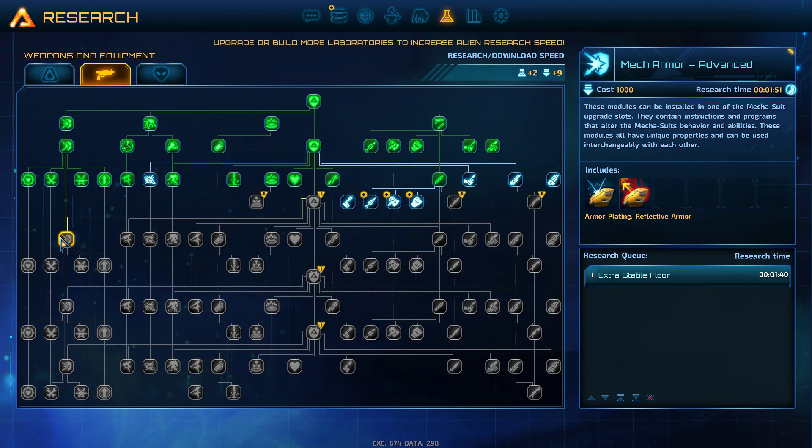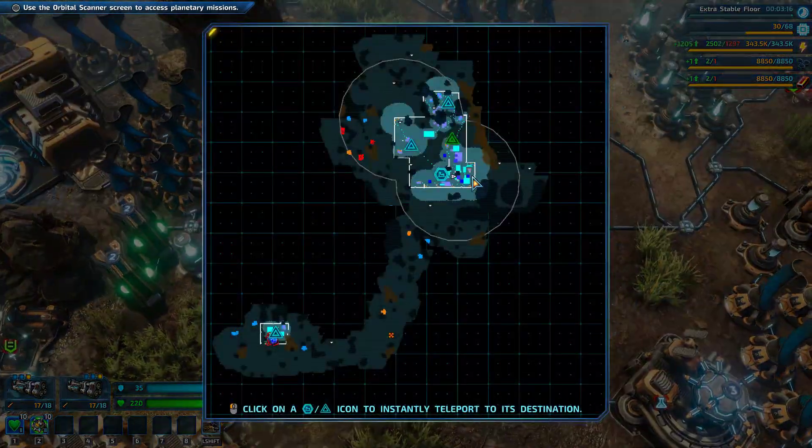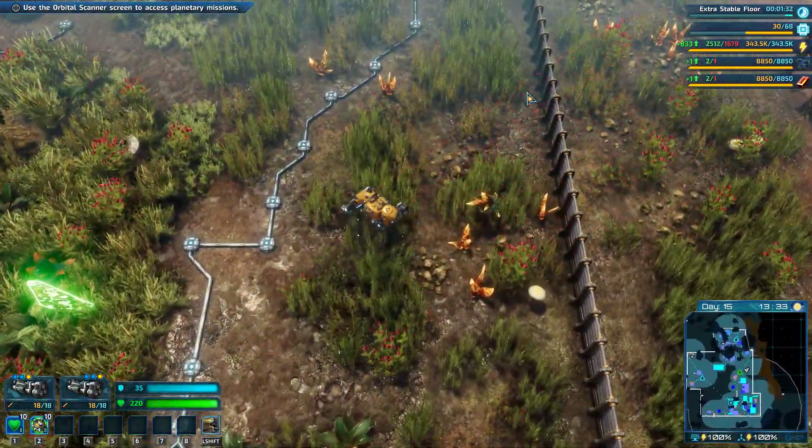The next thing we need — I do actually want to essentially bio scan. I do want to get invisibility, so what I need to do is find the invisible enemies. I think they're this way — they're usually near the water. Where did I put a door?